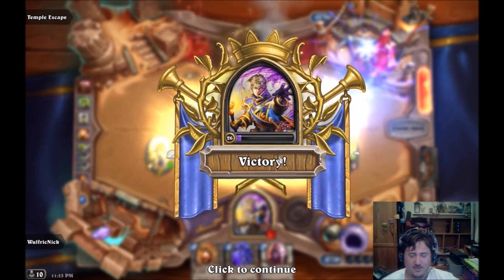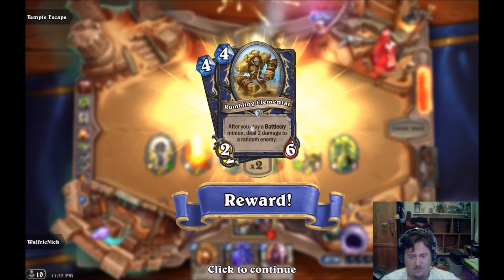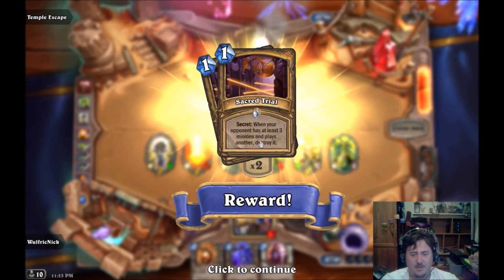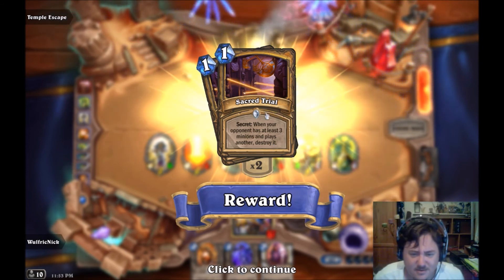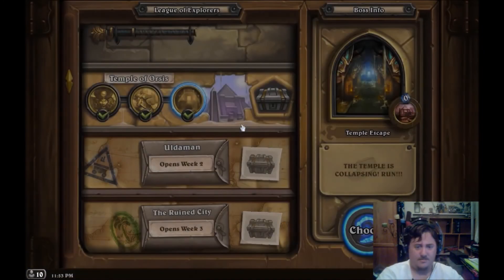I wouldn't mind some dessert - this is past dinner time. Rumbling Elemental: after you play a Battlecry minion, deal two damage to a random enemy. That's nice. When your opponent has at least three minions and plays another, destroy it - that's a nice trap secret. Looks like a Paladin card. Complete!